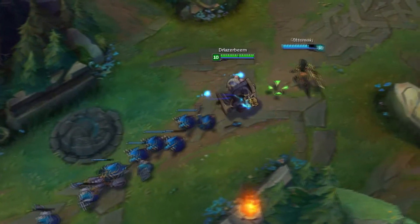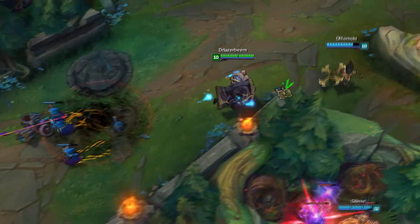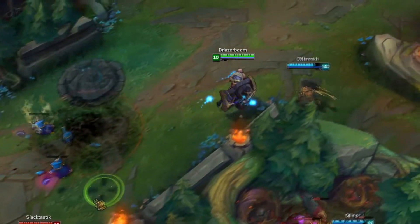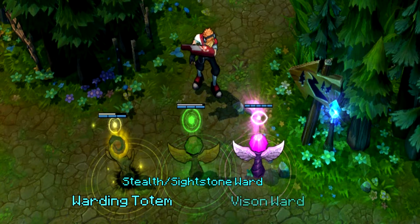With that being said, please keep in mind you don't need to throw a ridiculous amount of gold into vision, but make sure you help the team out when you can. For one to be a ward master, one must understand the wards themselves. There are currently four different types of wards to choose from: warding totems, stealth wards, sightstone wards, and vision wards.